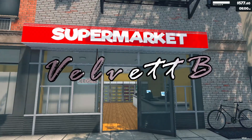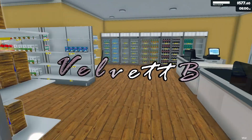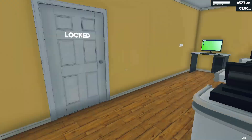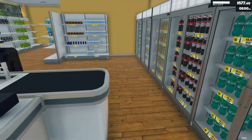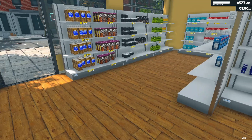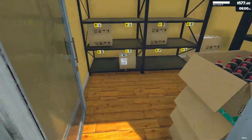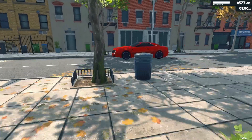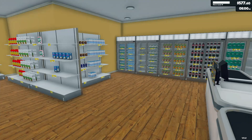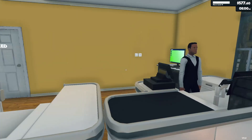Hello everyone and welcome back to Supermarket Simulator. It's been a little while, and in between we've had an update. We can now paint our walls and redo our floors, and our restockers actually pick things up off the curb. There have been so many exciting updates to the game — there are still things to be updated, but these changes have been exciting.